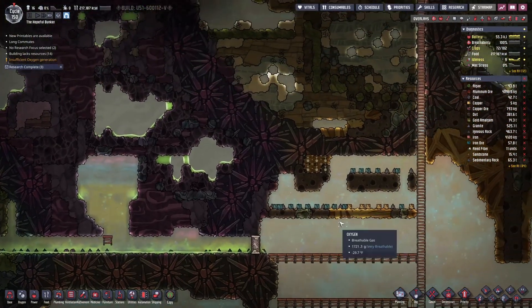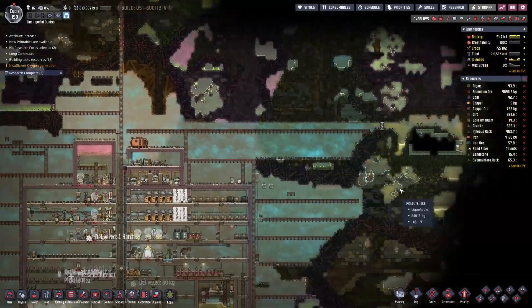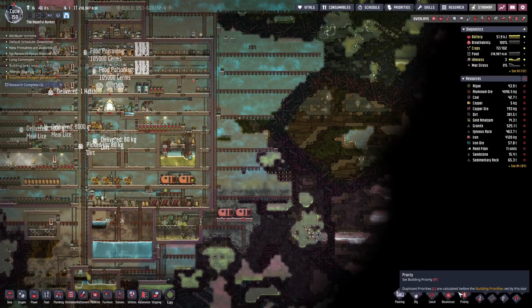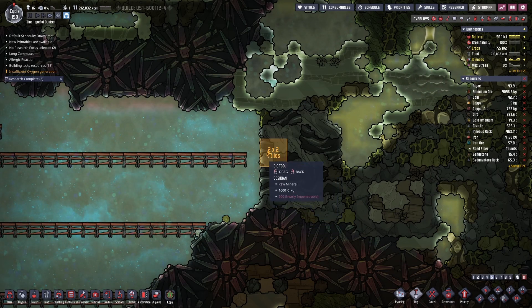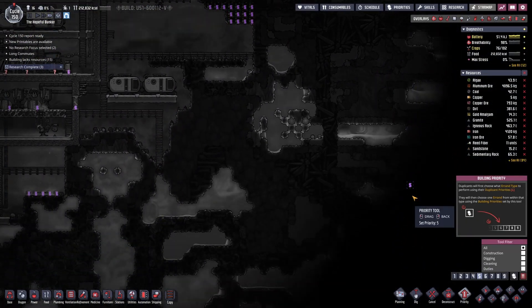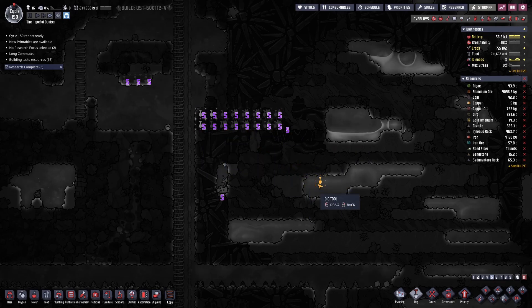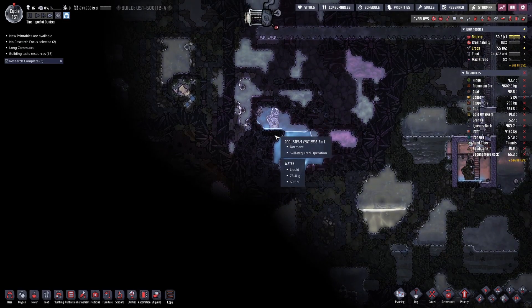We need to keep digging. What is this - cool steam? And what is this - chlorine gas? It's kind of worthless for us. What other vents do we have? I'll reveal it instead of doing the little cheat anymore. Let's dig and reveal what this is - one of these is like a volcano. This is a cool steam vent.